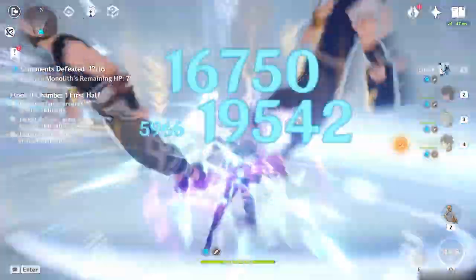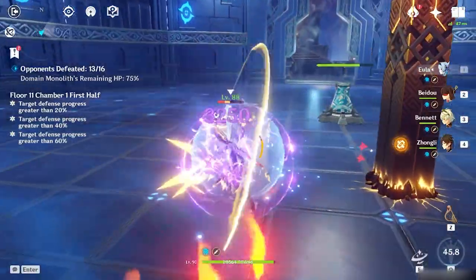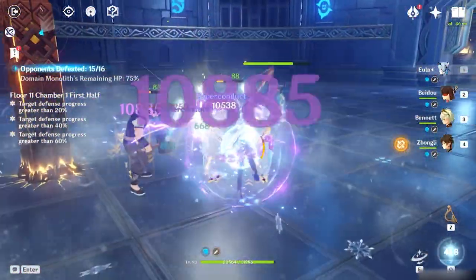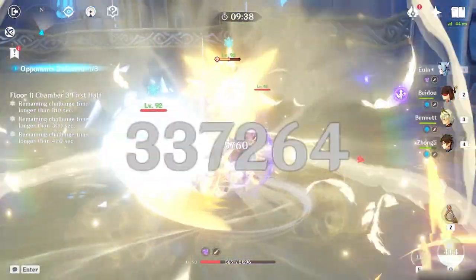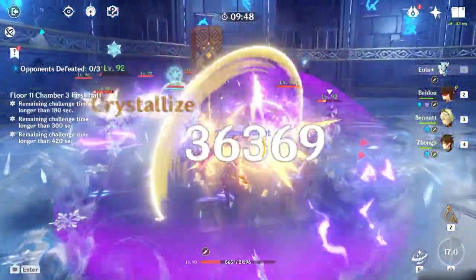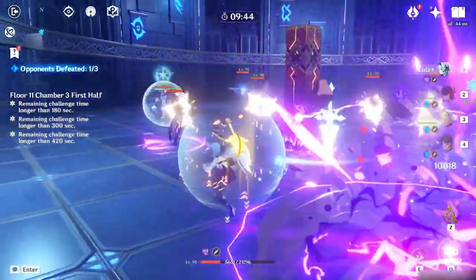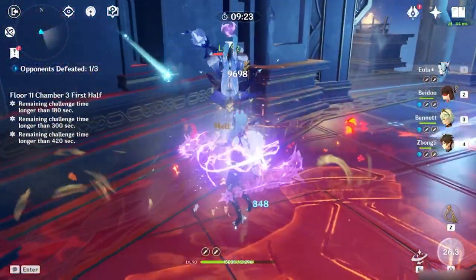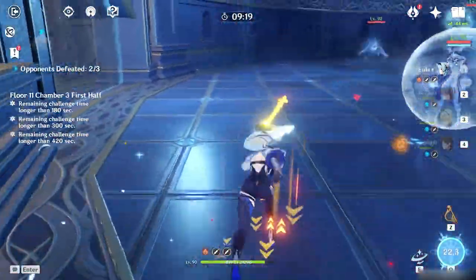This ability will allow continuous superconduct, which will enable your physical carries to deal massive damage. When combined with Xingqiu's ability, damage numbers from electrocharged as well as your main carry doing normal and charged attacks will be insane. Xingqiu and Beidou have to be one of the best support duos in Genshin, providing great offense and defense, and they are going to be among the best supports for Eula as she applies superconduct and freeze continuously while doing massive normal attacks with her claymore.